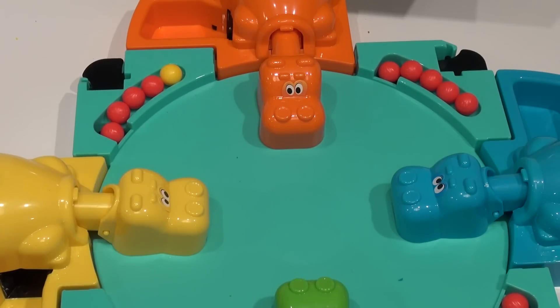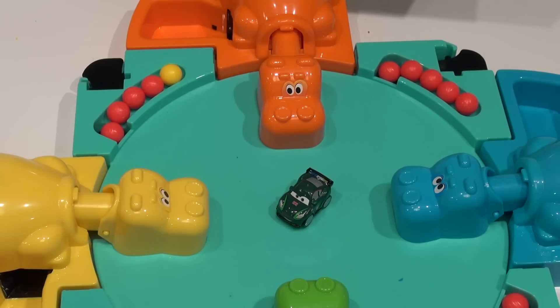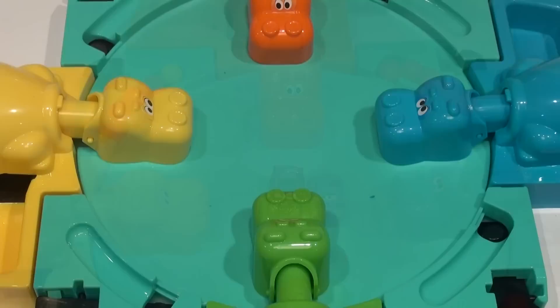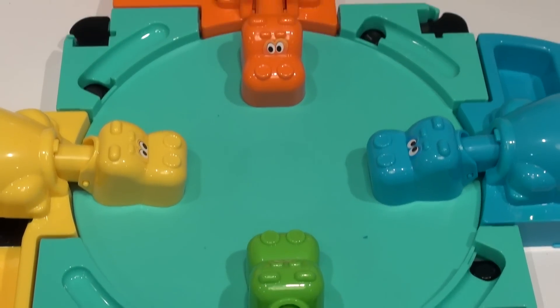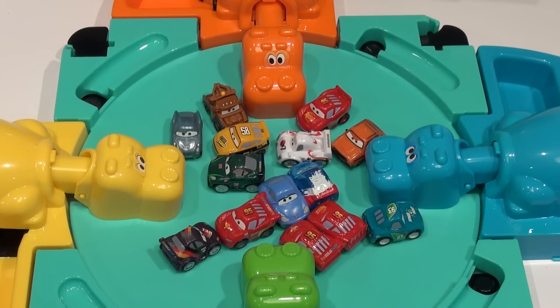Now we're gonna do it a bit different. We're gonna use 14 micro drifters from Pixar Cars. The first thing we did was put all the balls away, and now I'm gonna put the 14 micro drifters on the track. There, we're all set. We might even call this game Hungry Hungry Hippo Mahen because all these snapping hippos would be going crazy.